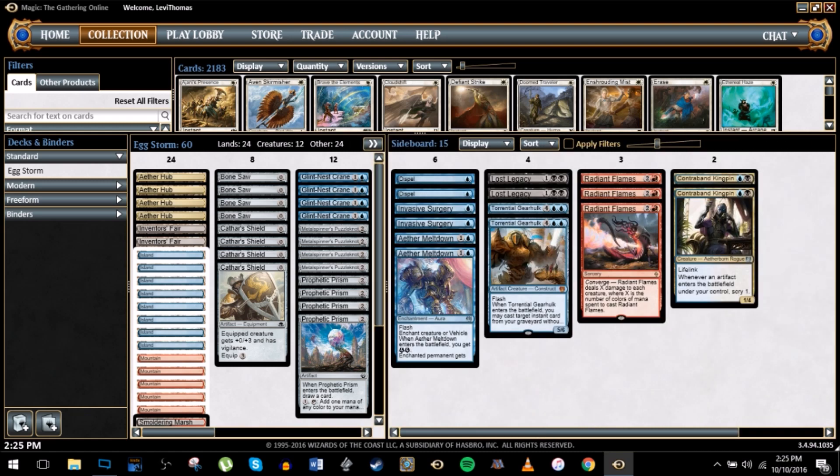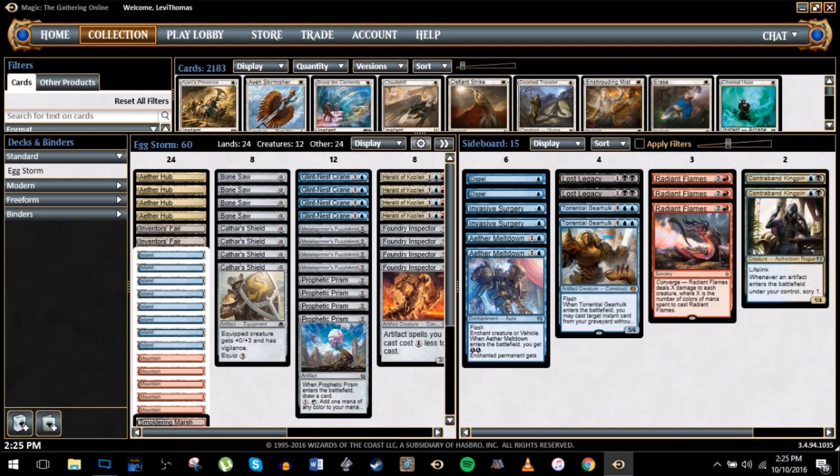As for the sideboard, we're running Dispels, Invasive Surgeries, and things against control. Also Torrential Gearhulk comes in against control. And then some anti-aggro stuff: we have three copies of Radiant Flames, Aether Meltdown, and Contraband Kingpin.